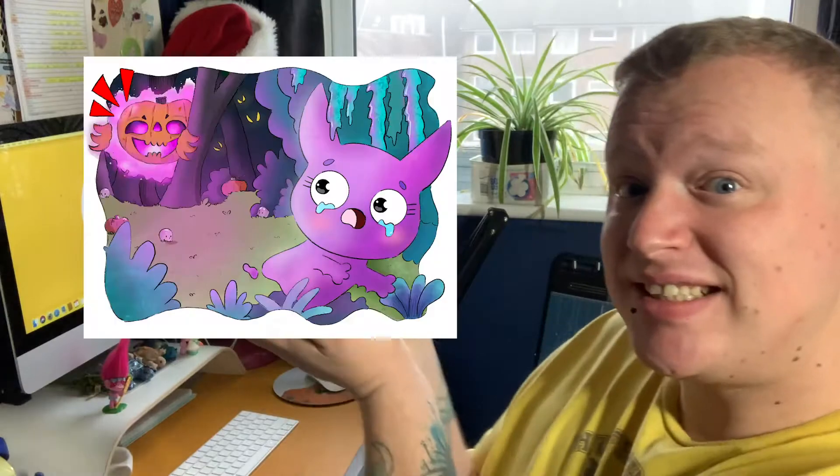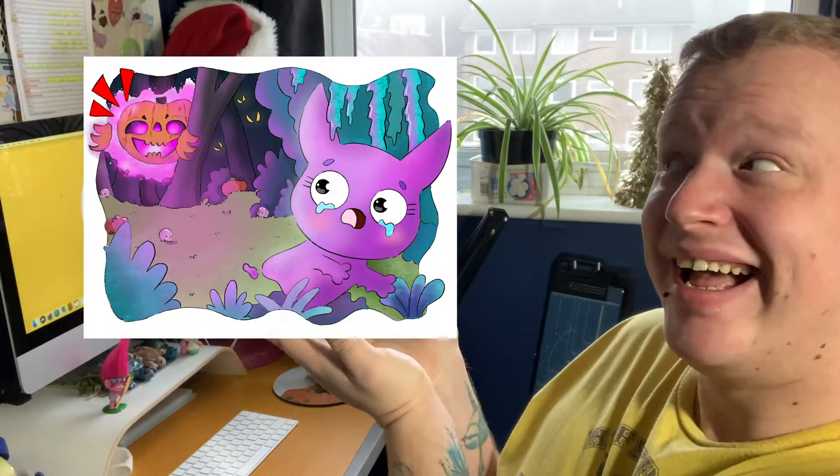When you pledge for Bat Ghost, you also get this print free. Basically, every character you pledge for comes with their free print — so if you pledge for the whole set, you'll get the whole set of prints.